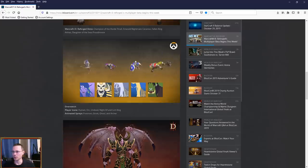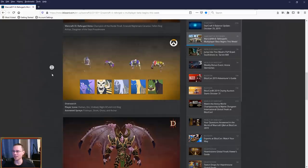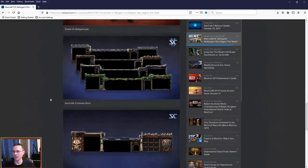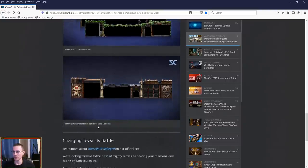This is interesting — it mentions Overwatch player icons: Human, Orc, Undead, Night Elf, and the Lich King, plus animated sprays. These look like the models that are inside the game — there's your Archer model loading up, and we've seen the Ghoul from the previous BlizzCon. Grubby also streamed the gameplay so you could see the Ghouls, but we haven't really seen Night Elf — perhaps at BlizzCon we'll get some Night Elf gameplay. There's also a Diablo 3 Mal'Ganis pet, kind of cute. In StarCraft 2 you get old-school console skins reminiscent of the originals — really cool — and the StarCraft 2 Remastered Spoils of War console as well.